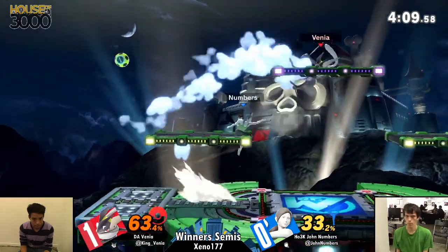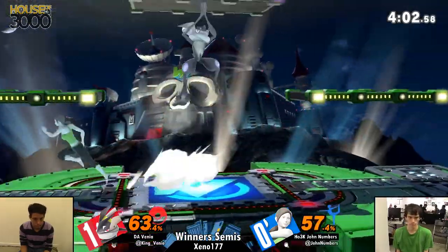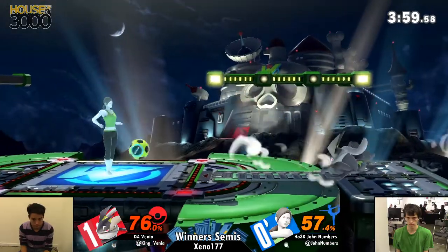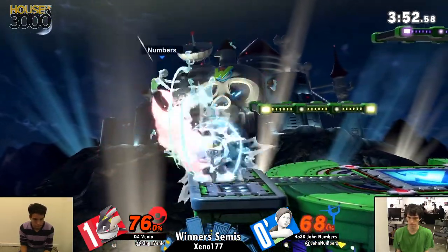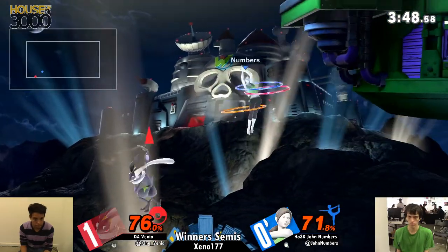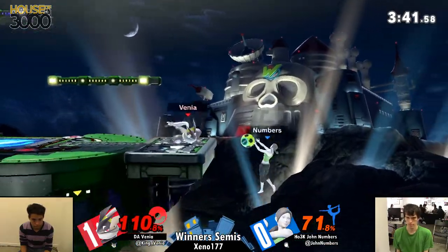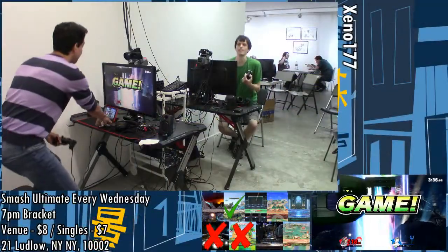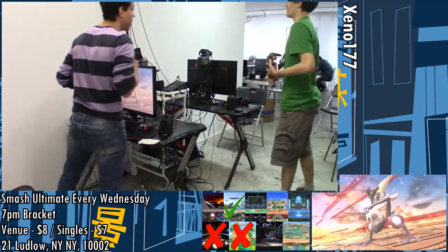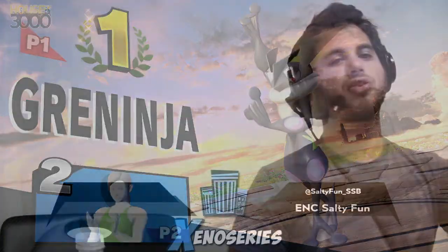That seems to have killed some of Numbers' momentum. He got a little bit back, but what was a really big lead is now a very even game. Venia, who was being more grounded earlier, is now being aerial — approaching with short hop neutral airs and short hop forward airs. John Numbers has managed to punish him a few times. But that is once again Venia with a brilliant edge guard, ending things for Numbers so early. And he's going to be moving on into Winners' Finals.